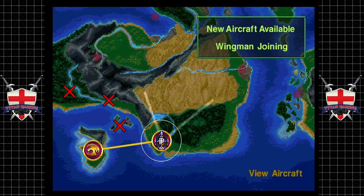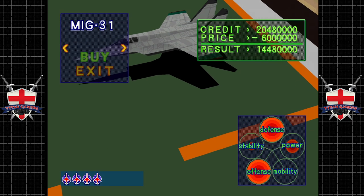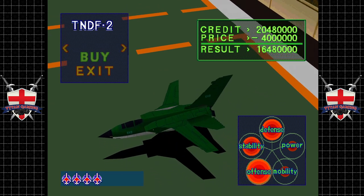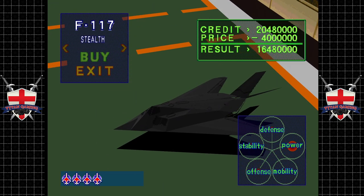My alarm's going off — nine o'clock already, damn. All right, so we've got some new aircraft. The F-117 — the old Nighthawk is stealth. I don't know how much a stealth fighter actually helps you in this game.